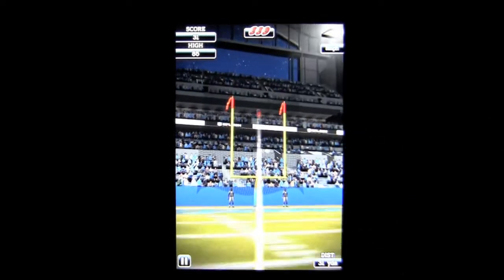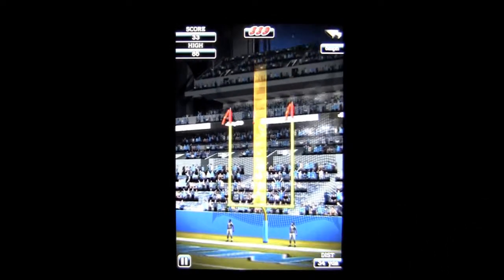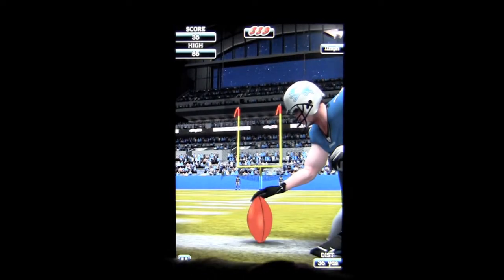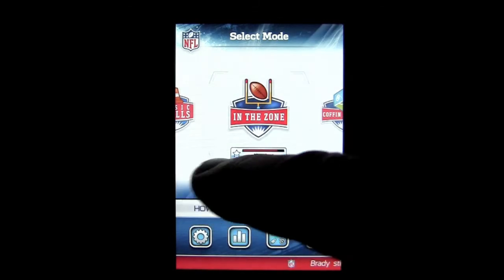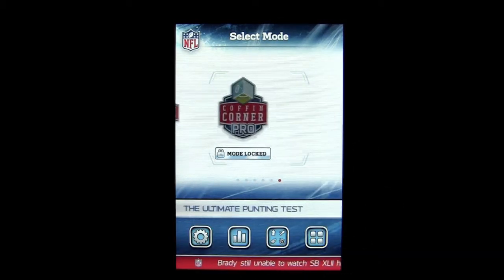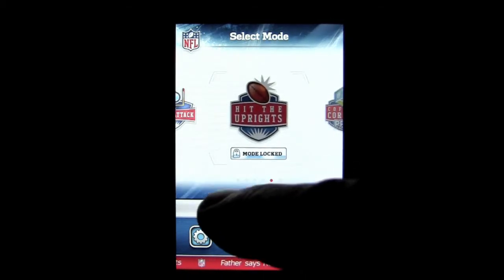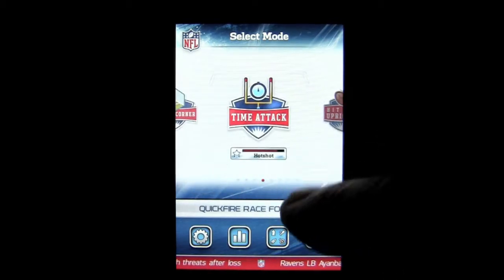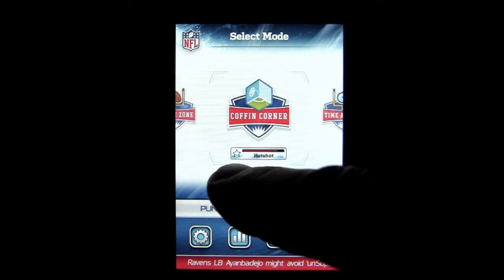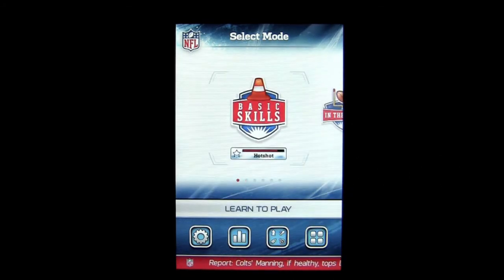You get three lives — three footballs — and you last as long as those footballs last. They also give you some pretty awesome trivia in between. That is NFL Flick Kicker. Great game. I haven't unlocked Coffin Corner Pro yet, nor Hit the Uprights, which will obviously involve bouncing the ball off the sides of the uprights. Time Attack is also a great field goal mode. You're earning your way up to be a better kicker — I'm currently ranked as a hotshot. Great game for 99 cents.